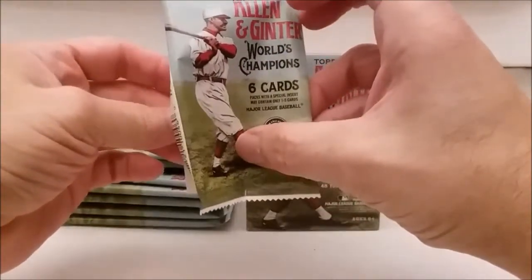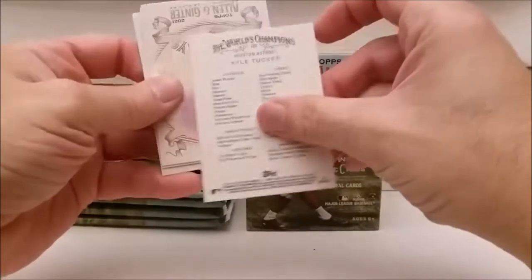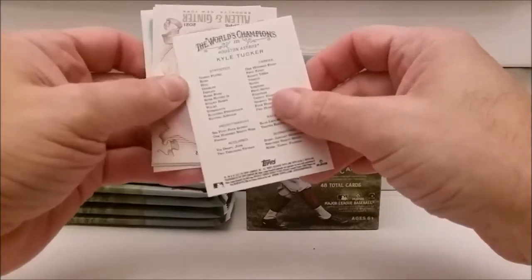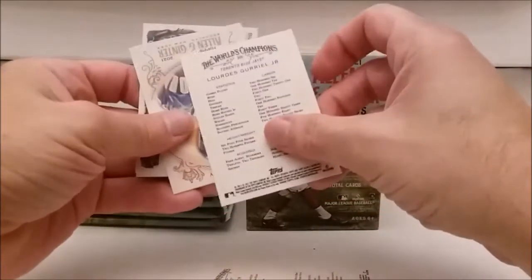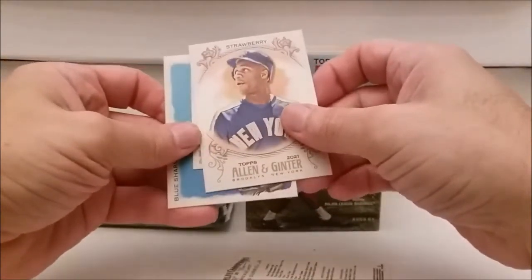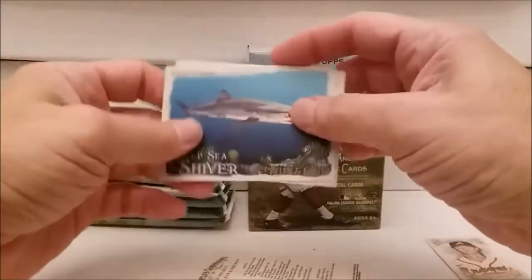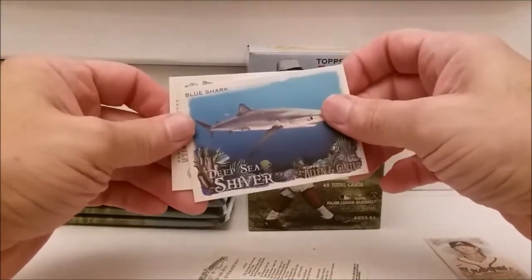I don't know if that's Mr. Allen or Mr. Ginter right there, but anyways here's Kyle Tucker. You notice these cards are pretty much the same every year, maybe a little bit different. Statistics, career, blah blah blah. Lourdes Gurriel Jr. - I can never pronounce his first name. And look at there, Darryl Strawberry. There's our mini - Mike Soroka. And look what we have here - upside down, Deep Sea Shiver, the blue shark! All right, so we got the shark rookie card.